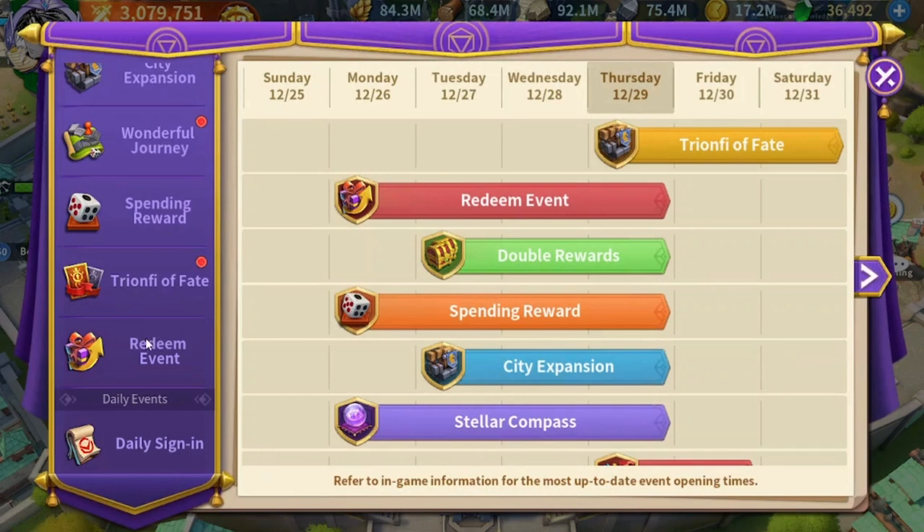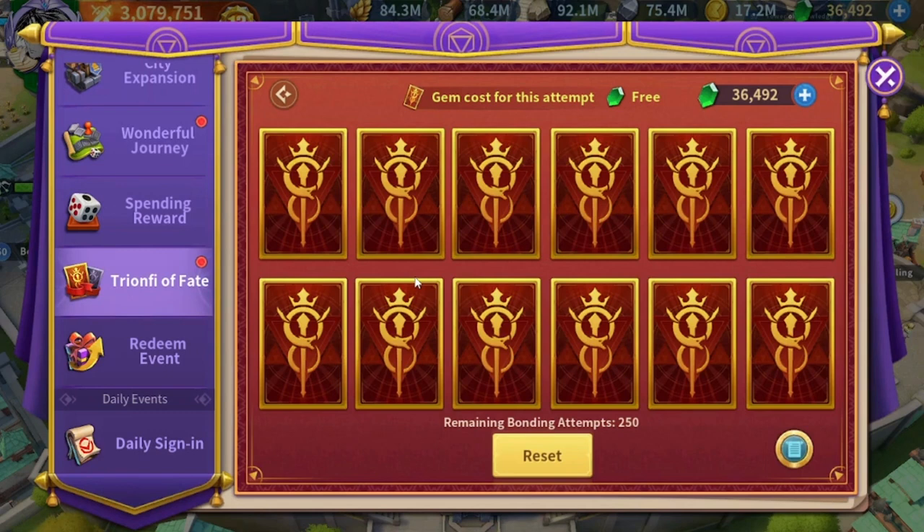I remember I ranked first in King of the Hell during the Cyrus event once, and there was another time when I ranked second, plus a couple of times when I ranked in the top 20. So I've got over 400 artifact fragments for Cyrus from the King of the Hell event, and the rest of the fragments I got completely from the free tries in Triumph of Fate.